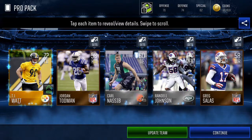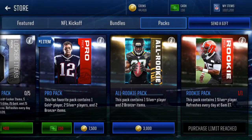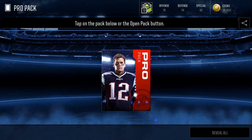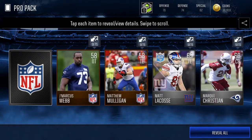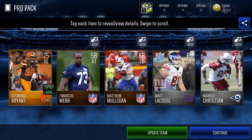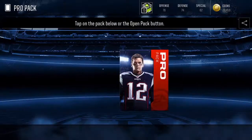This kind of blows. We got TJ Watt — he's gonna be a beast this year. I think in his opening game or second week of preseason he had two sacks. Looking pretty good. Matt Lacoste, Matthew Mulligan, and Desmond Bryant. It won't show the update team prompt until you flip over the card, but he'll probably be worth anywhere from 5 to 6k.